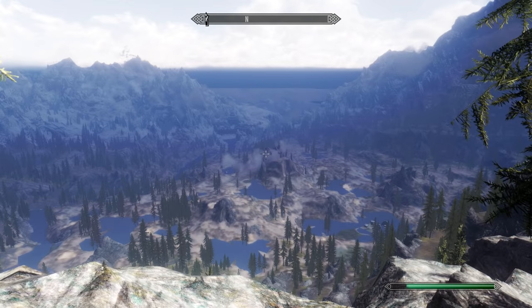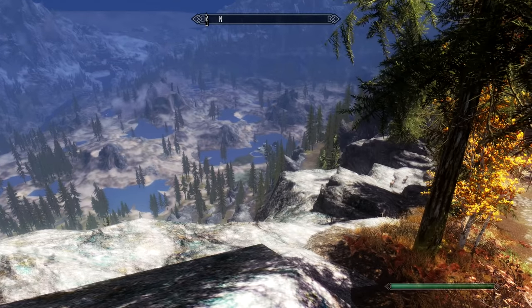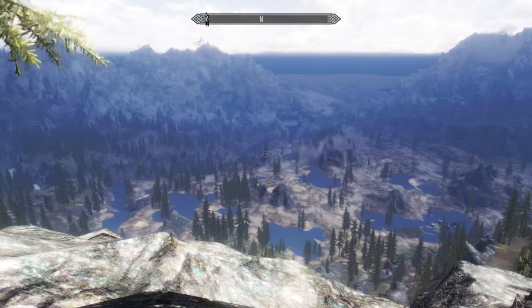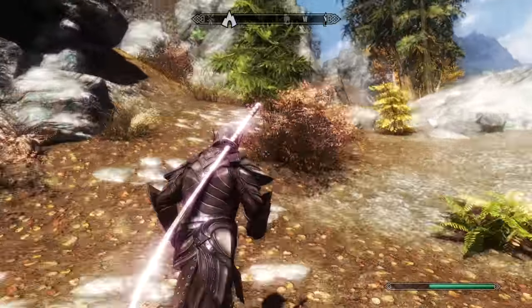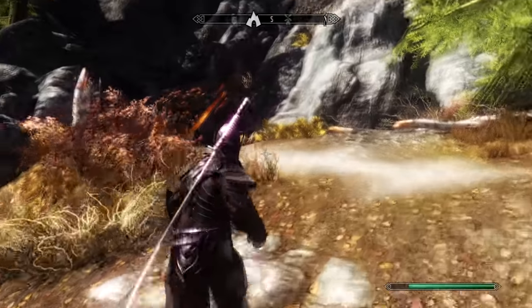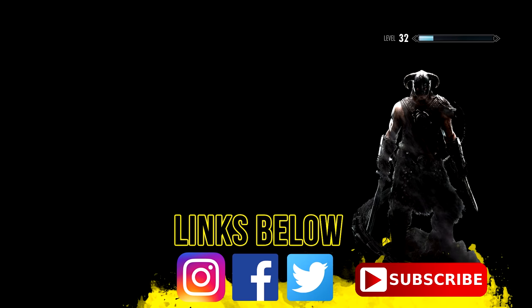The view you get when you get here is just insane. Just down there we will see the Atronach Stone and then to the left we should be able to see Fort Amor, which is that fort over there. It's quite a steep climb to get up towards this location. It's one of those places where if you're not exploring these really out-of-the-way paths you'll never actually find it. There are a few unique things about this location that I want to share with you.